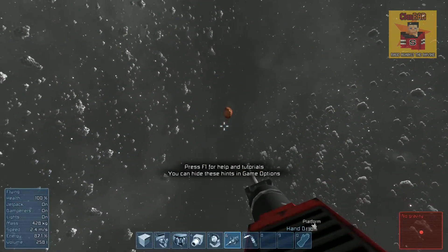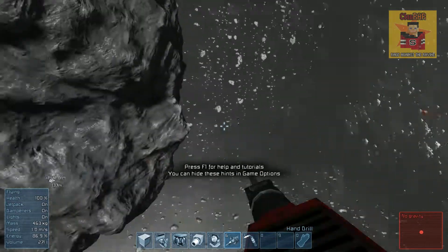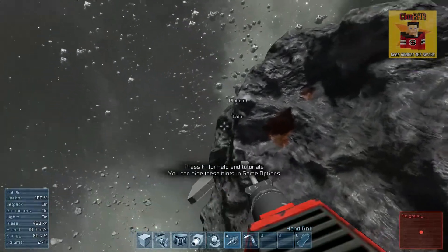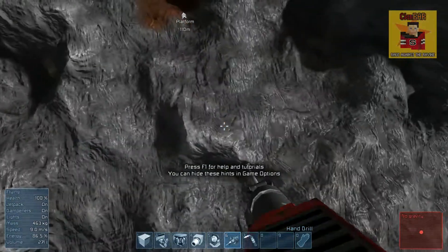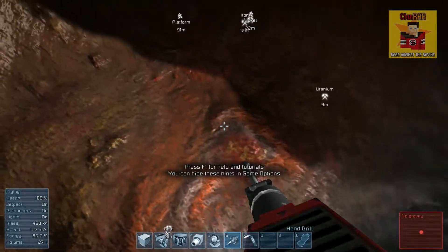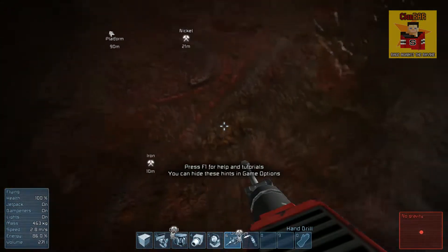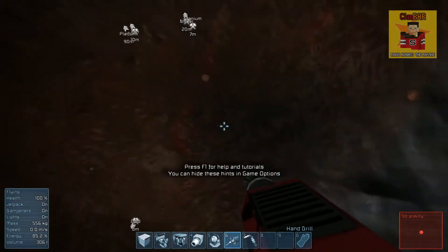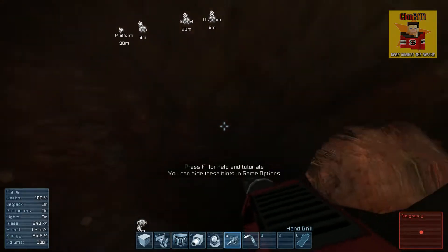If you press K you'll see you've got 333 kilograms of iron. We've also got uranium, iron, nickel, and gold. You can hold T while mining and it will automatically pick up the rocks as they fly out in front of you — it's a bit of finger gymnastics, especially using your index finger.